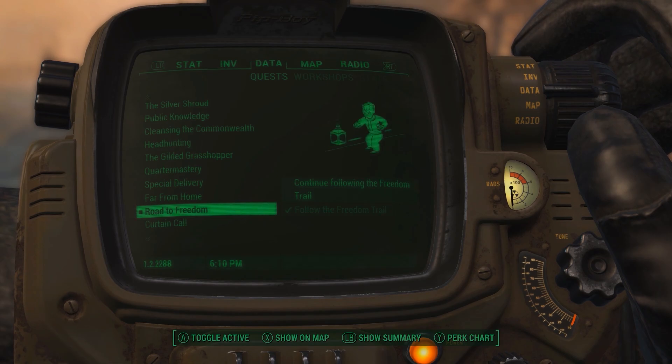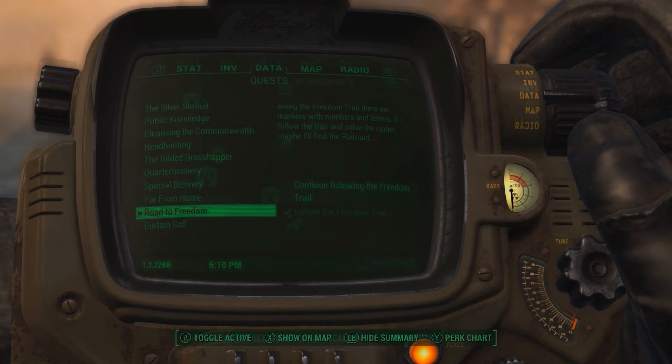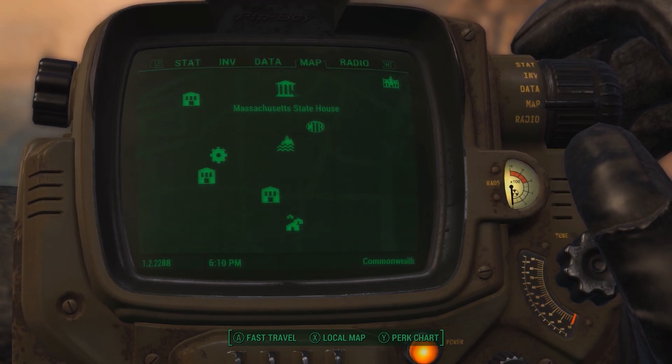Hey guys, thanks for checking out Toggle AI. In Fallout 4, you'll receive a quest called Road to Freedom. This simply tells you to follow the freedom trail and gives you a marker leading to the start of the trail, which is near Park Street Station.